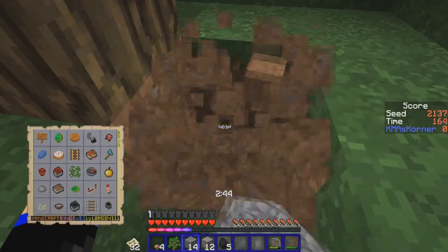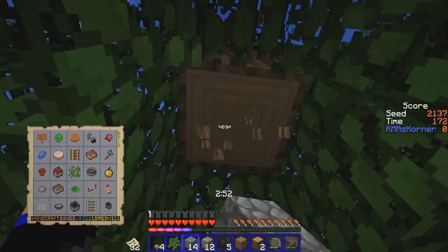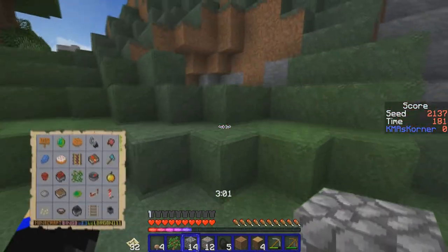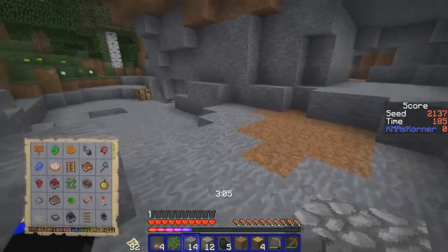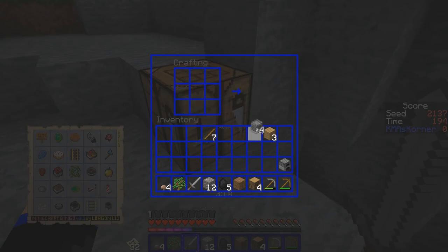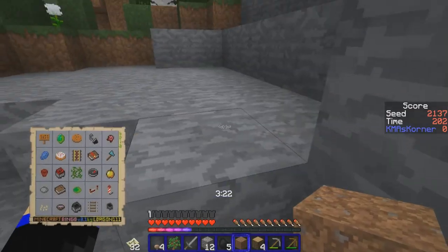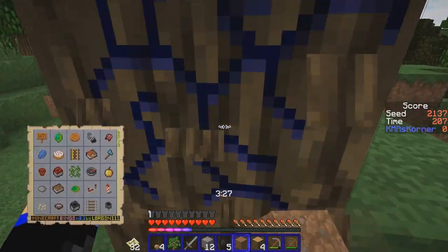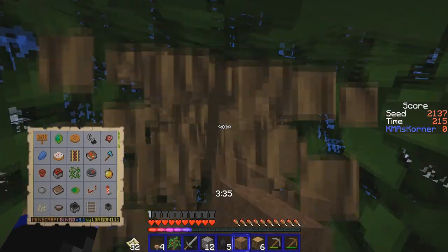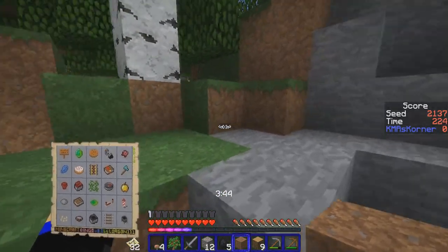Let's cut down another tree real quick. I heard a bat so I'm thinking there's another cave system around here. Let's make a sword. I need a couple more pieces of tree because I need to make a chest for the hopper minecart. I don't know if a hopper is still one of the things you have to make, so we'll see.